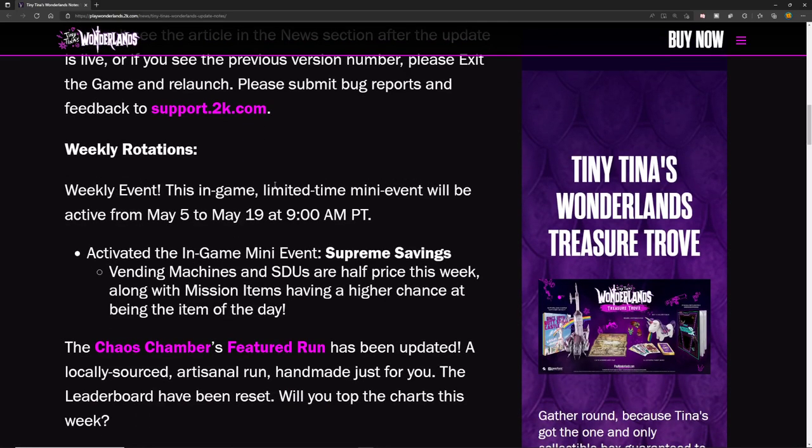The weekly event for this week is a limited-time mini event active from May 5th to May 19th — two weeks — going live at 9 a.m. Pacific. They've activated the in-game mini event 'Supreme Savings': vending machines and SDUs are half price this week, along with mission items having a higher chance at being the item of the day.